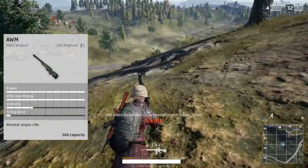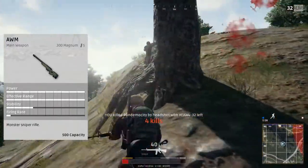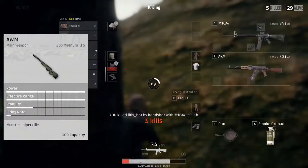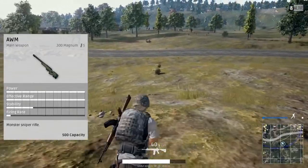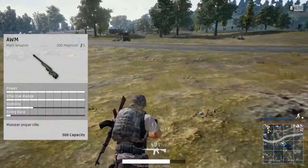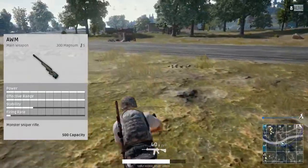The power is so high that the bar is filled up — you have 100% power and 100% effective range, so you really don't have to compensate for drop with this gun at all unless you're shooting maybe like across the map. Stability is about the same for all the snipers anyway, and the firing rate is pretty low. The magazine capacity is five rounds, and the extended is ten rounds, so you definitely want to try and find an extended magazine because that'll be very helpful when you're trying to land shots on a moving target — you'll have ten tries instead of five.